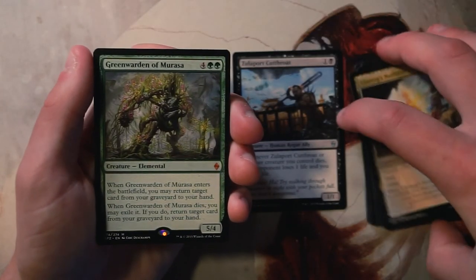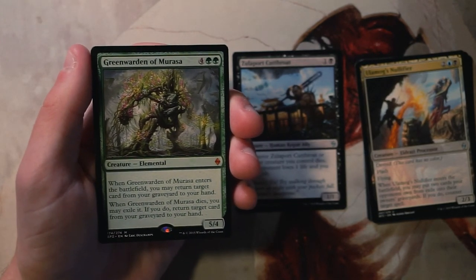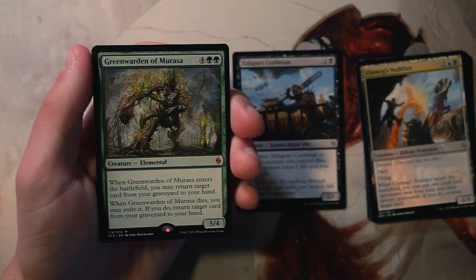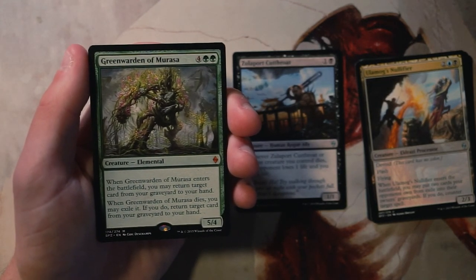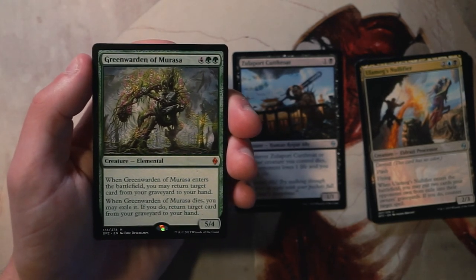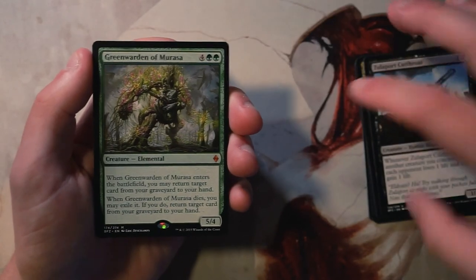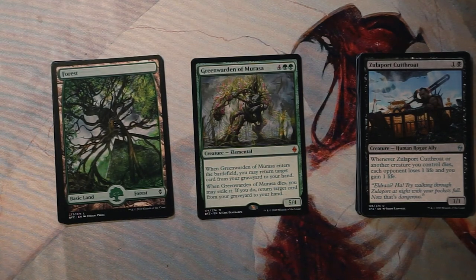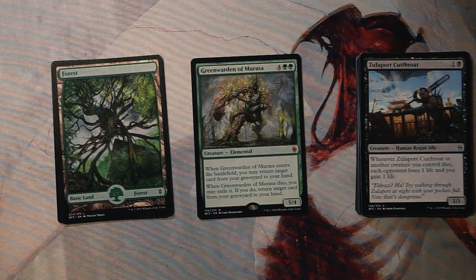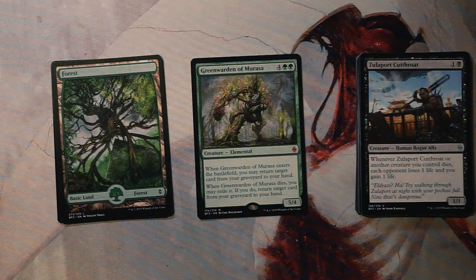Warden of Marasa is our mythic rare — a 5/4 for four and two green. When it enters the battlefield you may return target card from your graveyard to your hand. When it dies, you may exile it, and if you do, return target card from your graveyard to your hand again. So you get double recursion — any card — and it's a 5/4 body for six mana. This is just a bomb; it's the recursion and everything you could possibly want. This is absolutely the pick. No foils so it's pretty clear — Green Warden of Marasa is my first pick. Feel free to disagree in the comments below, like and subscribe, and I'll see you in the next Crack a Pack episode.